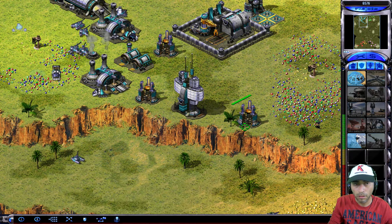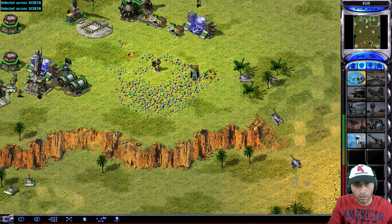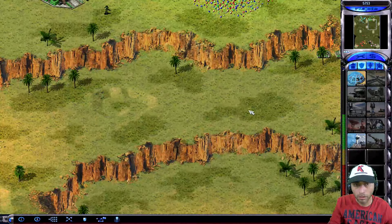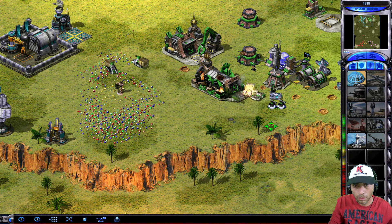Building. Unit ready. Security secure. Securing position. Power. Ally is under attack. Bound forward. Our ally is under attack. Unit reporting. Unit ready. Outstanding.